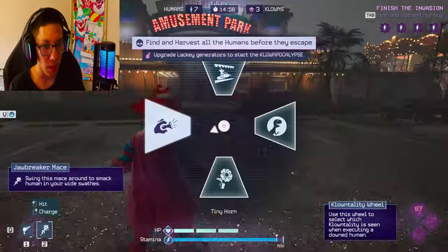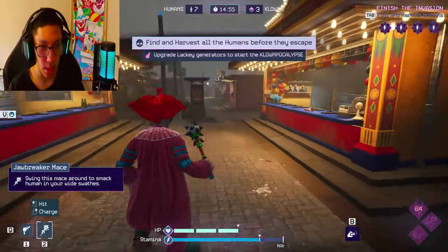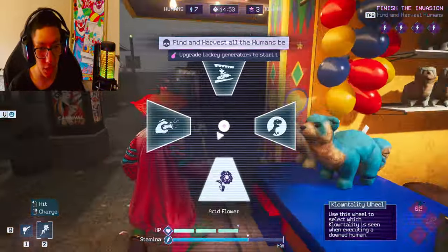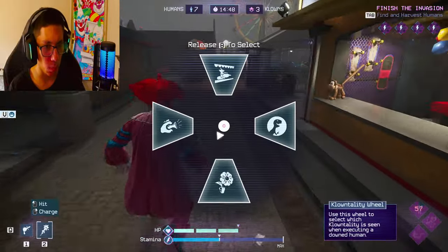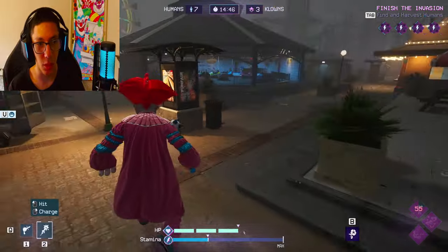All right, here we go into game one. By the way, we got the two brand new clownalities which are the Acid Flower and the Tiny Horn. We're going to use the Acid Flower first and then probably cocoon the rest.